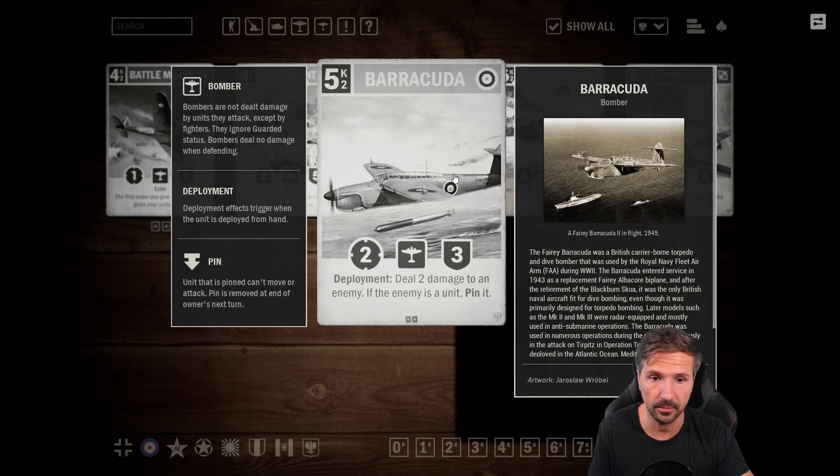Then we have the five-credit Barracuda — a two-three bomber. On deployment it deals two damage to an enemy, so you can target the enemy HQ, and if the target is a unit, pin it. It's like the Blackburn, which is a two-two bomber for four credits that deals one damage and pins a unit. Two-three stats for five credits, and sure you deal two damage — but it's not that great. I'm thinking one or two stars. Two damage and pin — let's go two stars, but it's not better than that.